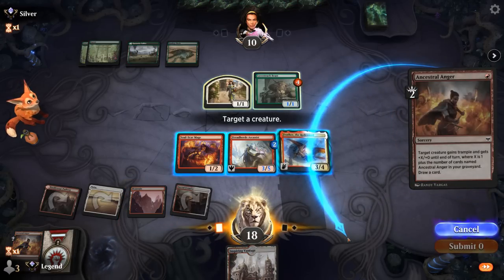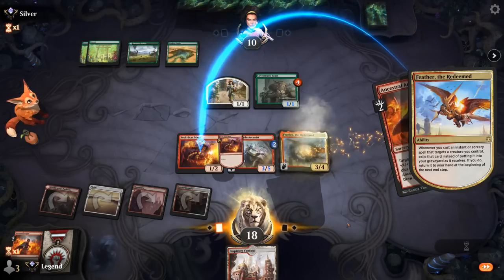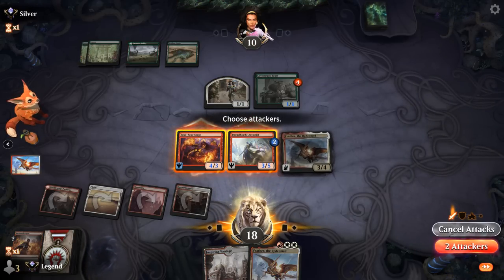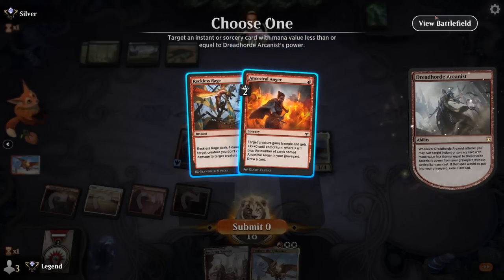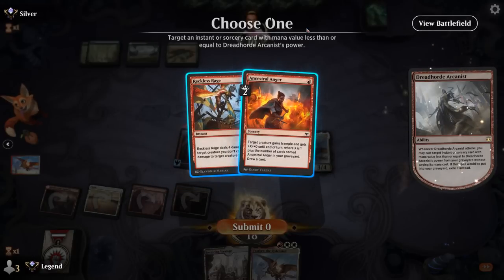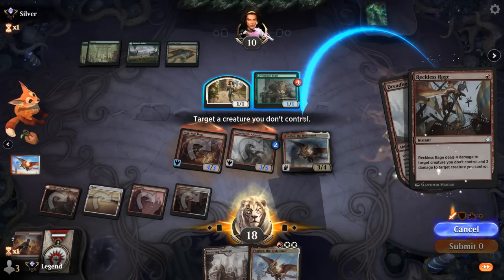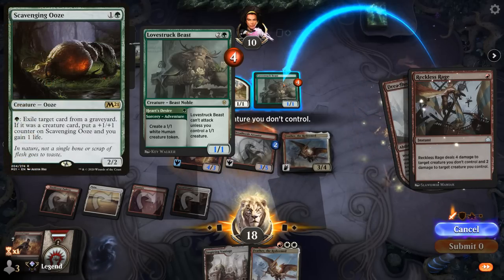I'll give Soulscar Mage trample. We draw another Feather — it's probably fine to attack. I'm likely losing Arcanist to a large blocker, but with Anger we should be able to pump Arcanist to at least trade. Alternatively, we can just cast Reckless Rage — that way we'll pick it back up with Feather and have access to it in the future. Let's get rid of the 1/1 instead of the beast, so Ooze cannot exile the beast to grow.